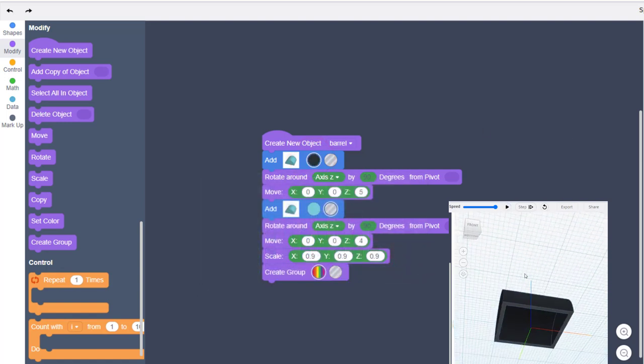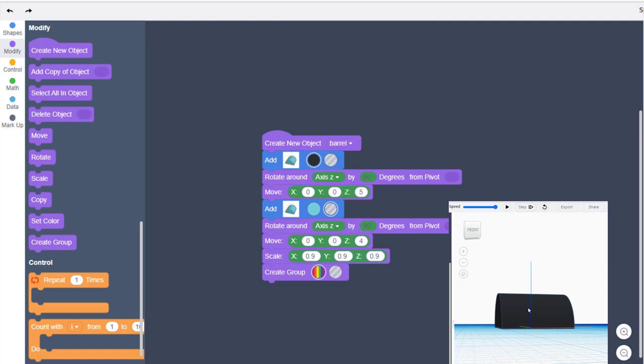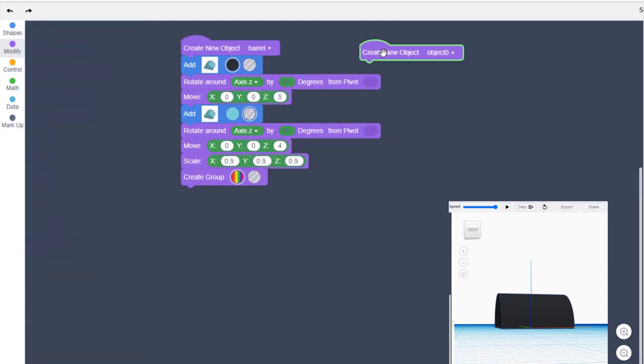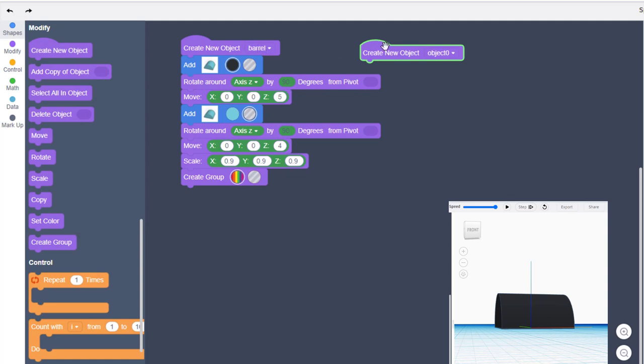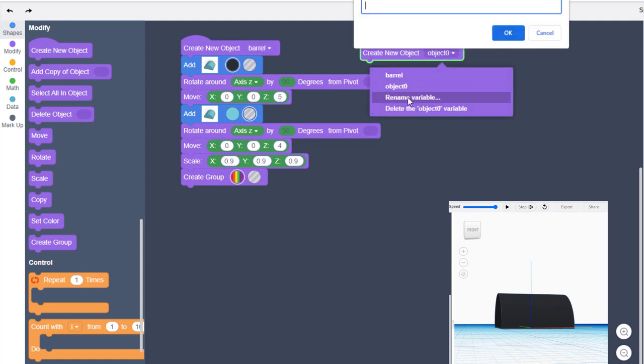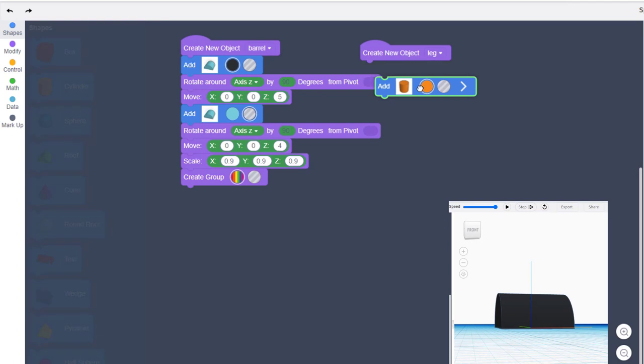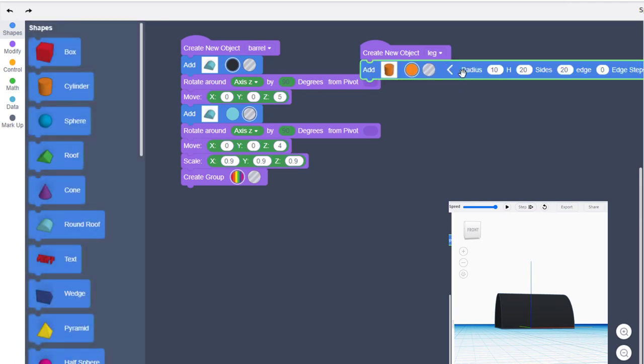I want it to look like a grill so I'm going to choose one of the blacks. Hit play and I am happy with that. Now with the barrel completed I'm going to move it to the top. I'm going to bring out a new Create New Object — remember we never duplicate these. The new object is going to be called "leg."